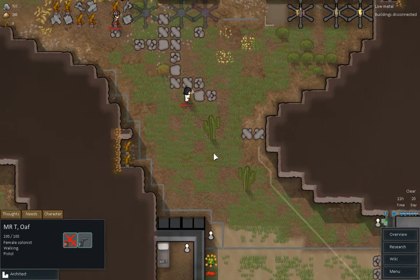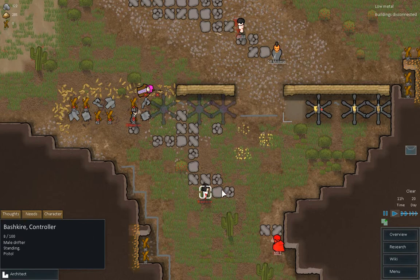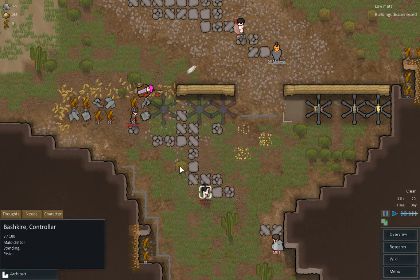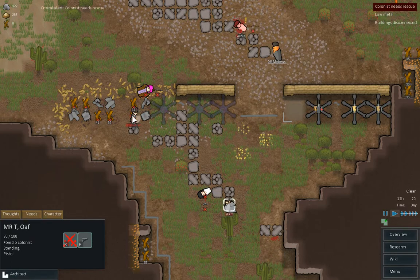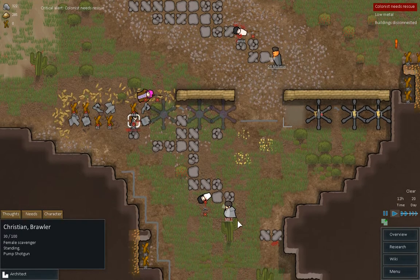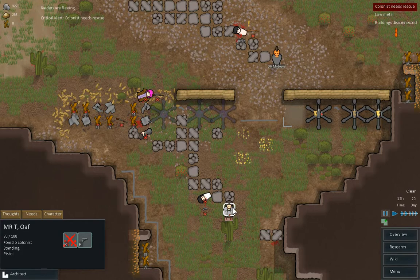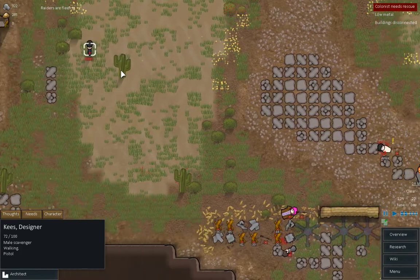I want Mr. T. This is quite intense. I was not expecting my dudes... Slave trader. Come on Mr. T. That's another one. Another one bites the dust. Take the shotgun guy down. No — Arnold is down. Come on Mr. T. We've done well there. You're still alive. Raiders are fleeing, and rightly so.